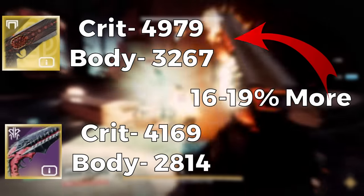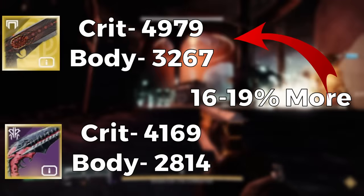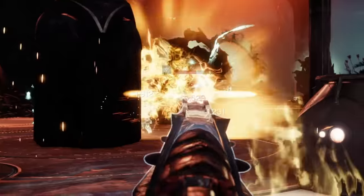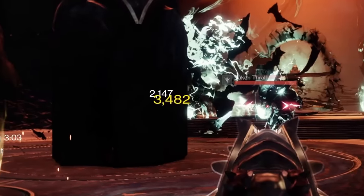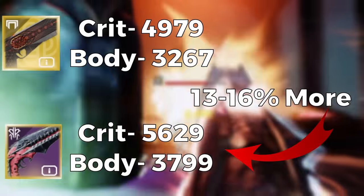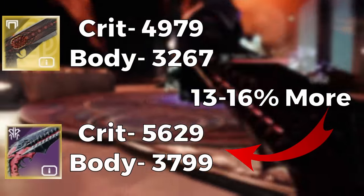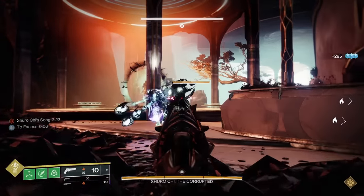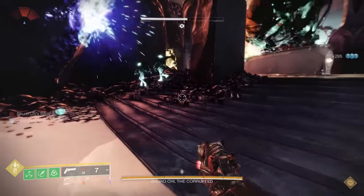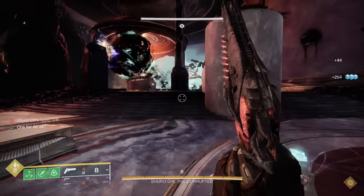Keep in mind, typically exotic primaries hit 40% more to red bars. But the difference is the fire rate and the Minor Spec on Zally's. When 1-for-All is proc'd, Zally's hits for 56.29 to the head and 37.99 to the body — that's 13-16% more damage than Sunshot depending on crit or body. Explosive Payload gives AoE damage, so on groups of bunched up adds you can proc 1-for-All in a single shot. So now you have a legendary hand cannon hitting basically 15% harder than an exotic primary. And Sunshot is truly one of the best primary weapons in the entire game — this is extremely valuable in endgame content, especially since I typically use a hand cannon for add clear and then specials and heavies on champions.